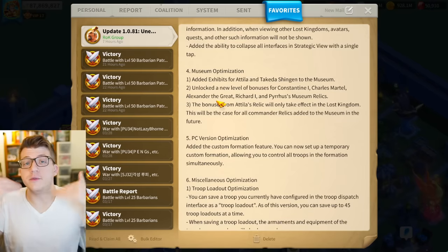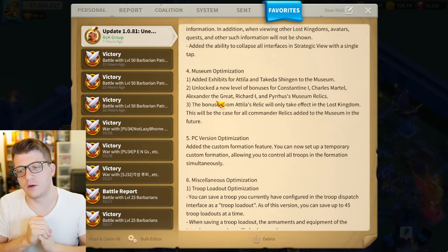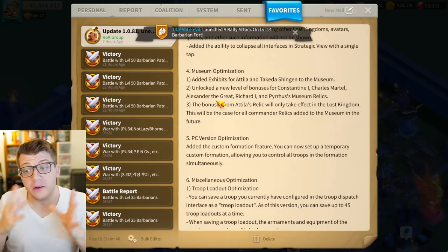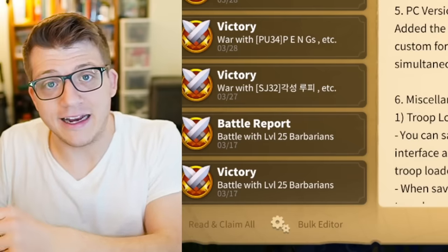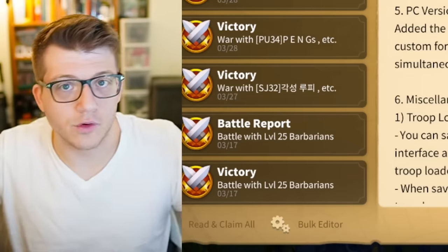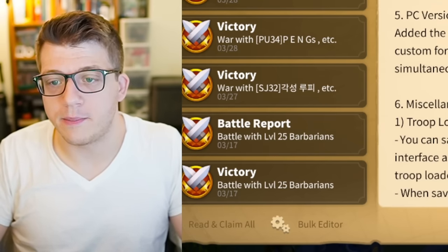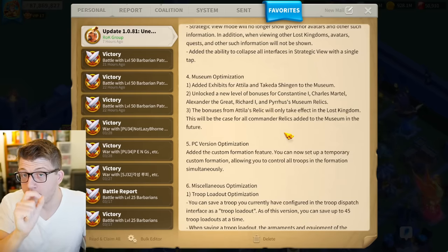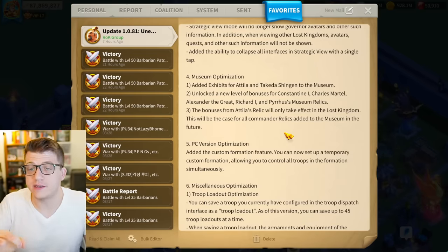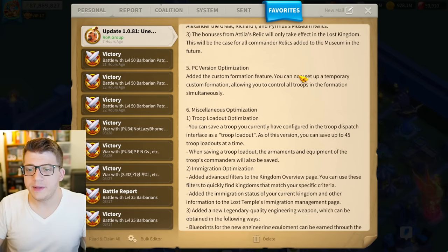I wonder why they're starting with infantry specifically. Last year we got all museum upgrades at once. Now it looks like we're starting with one troop type, and maybe next update we'll get Guan Yu and Leonidas added, then buffs to cavalry or archers. Either way I'm super excited for the new museum updates. As soon as we get word of what those stats are, I'll be making a video — so subscribe and click the bell, and I'll also post on my Discord linked in the description.